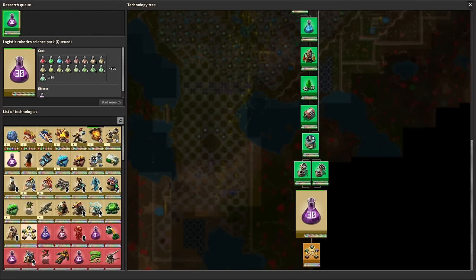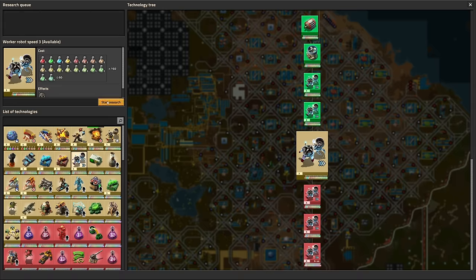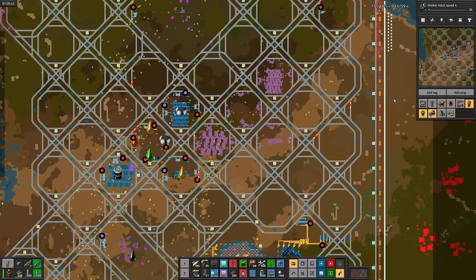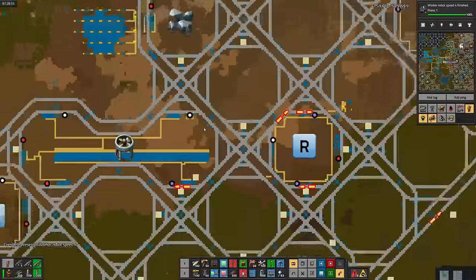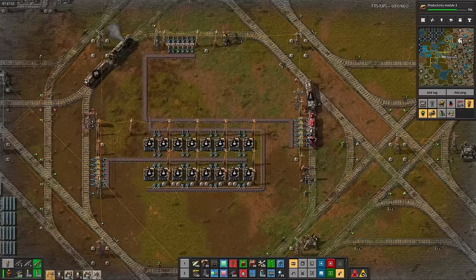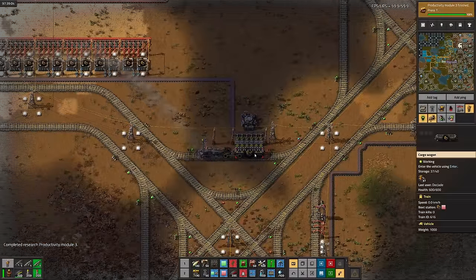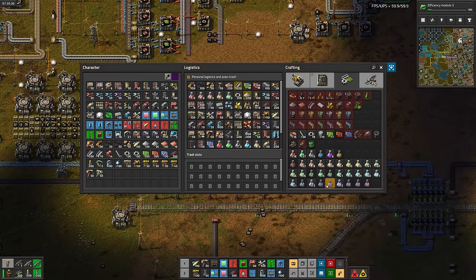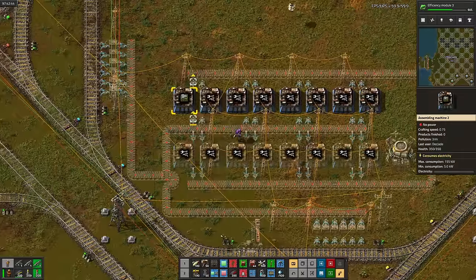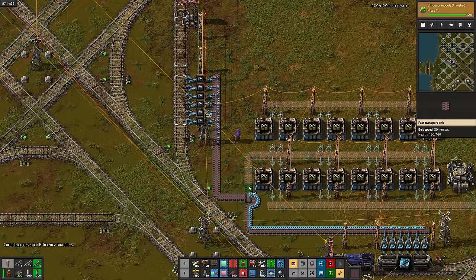Back to work on logistics robotics science, and the end of the research tree looks deceptively close. With that science done, I'll research worker robot speed 3, then queue a few more levels. I decided to place yet another oil refinery setup. Worker robot speed 4. Now I'll queue research and productivity module 3s. Warfare science finally got its first delivery of explosive rockets — I wonder how many hours that took. There's productivity module 3s, next for efficiency module 3s.